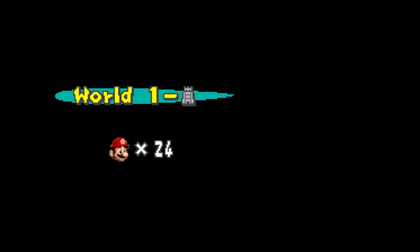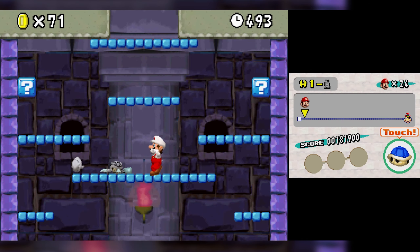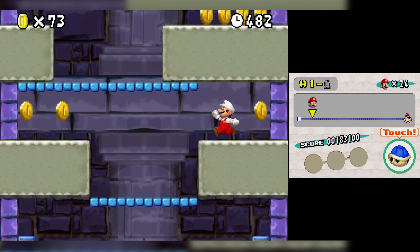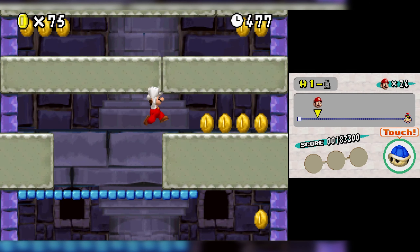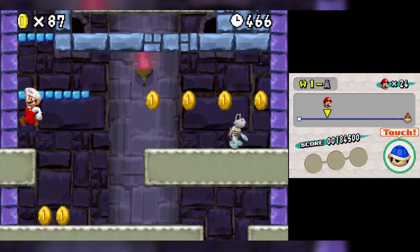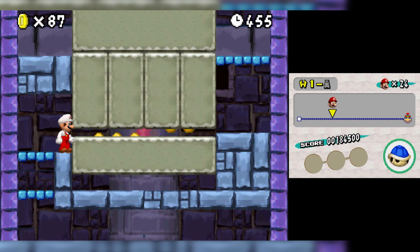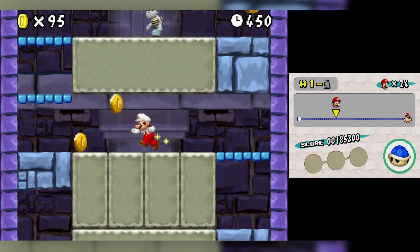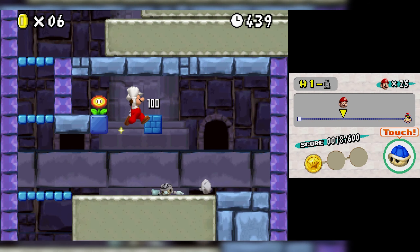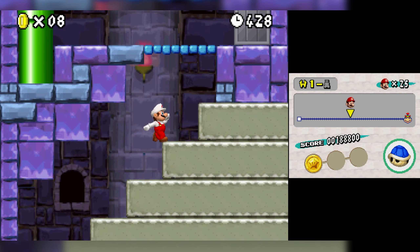Now for the World 1 Fortress — every world has at least one. Dry Bones is actually 3D, which I never noticed when I was younger. The fortress mini-boss is unfortunately always the same: Bowser Jr., who kind of replaces Boom Boom. The area changes but he's basically the same every time — smack him three times. It's Mario. But this game is very traditional to a fault when it didn't really need to be all the way through.